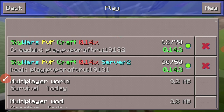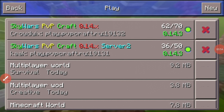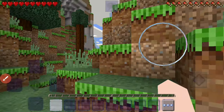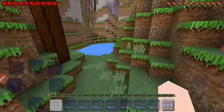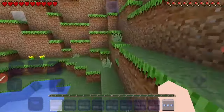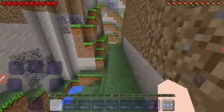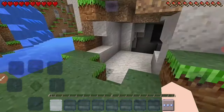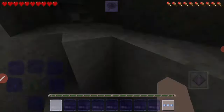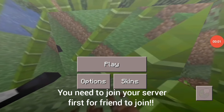Now you just need to click on 'Add Server.' After you click that, as you can see we have got the server right here, and we can join the server ourselves. For long-distance friends to connect to your world, they need to enter the IP address of this world and also the port to join. I'm going to show you how your friends can join your server from anywhere — they don't need to connect to your internet connection at all.